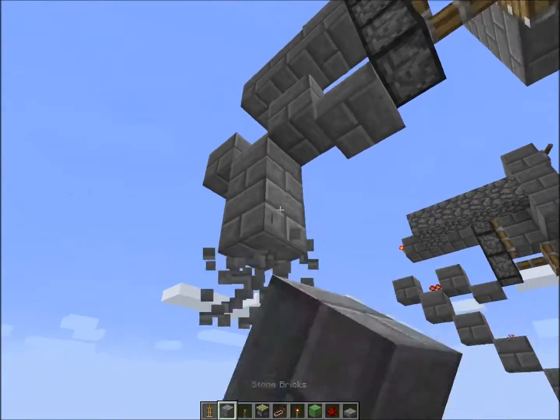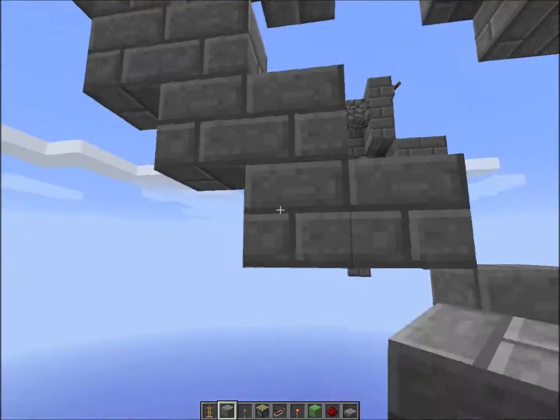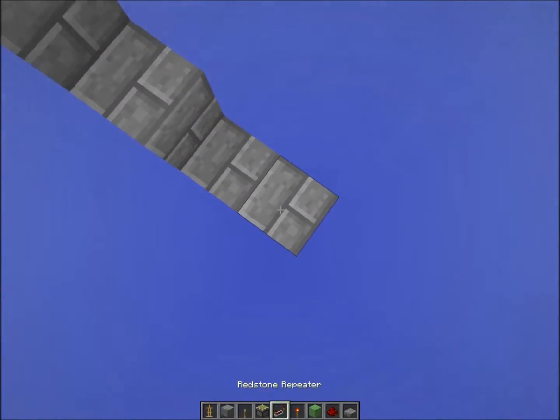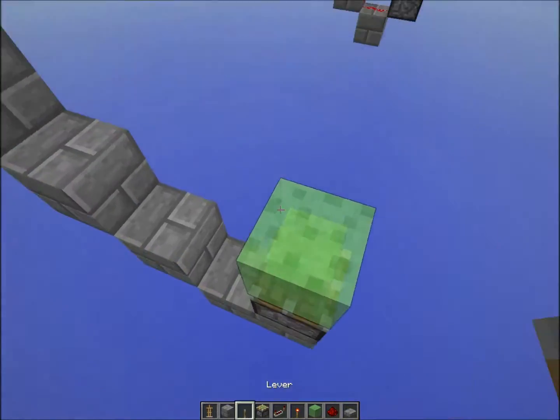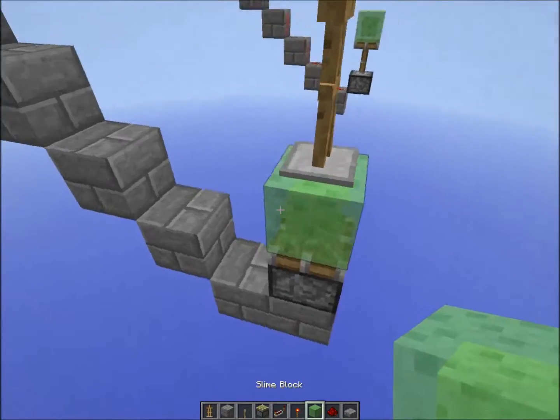Now I want to create a little bit of a staircase so you're under the extended piston arm. Remove these blocks because they're unnecessary, and go out one more block. Place a sticky piston facing upwards, and a slime block with an armor stand on top of it, which you can place on the slime block itself.